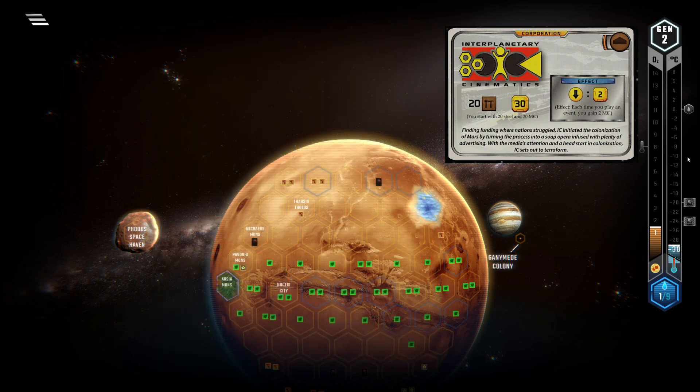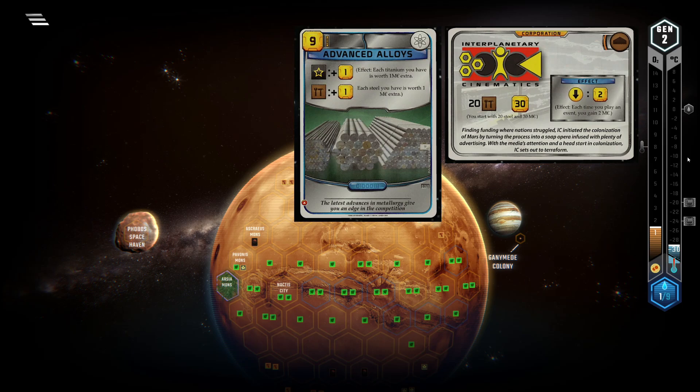One of the best cards to have in your starting hand with IC is Advanced Alloys. This turns your starting steel into an almost undepletable amount of cash. Suddenly you don't start off with an equivalent of 70 megacredits, but 90. Of course it will be hard to find enough building tags to spend it all on, but if you do you're almost unstoppable.